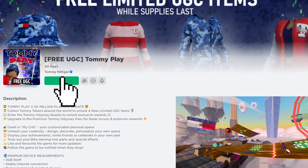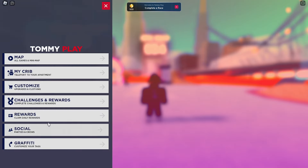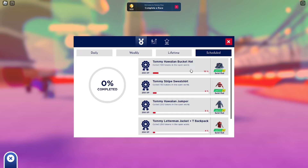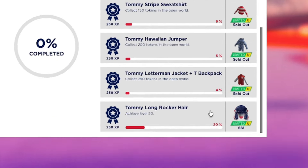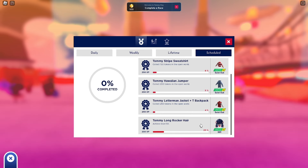Join the game called Tommy Play. Once you're in the game, click on the play button, then navigate to Challenges and Rewards. Next, go to Scheduled and scroll down. Here you'll find the Tommy Long Rocker Hair, with more than 600 available. To obtain it, you need to reach level 50.